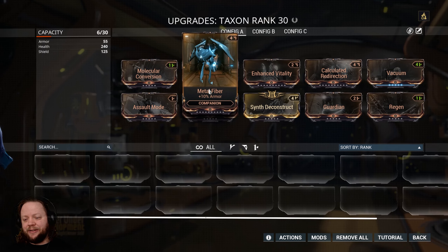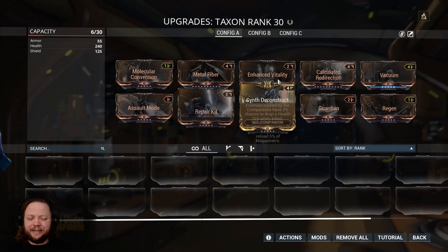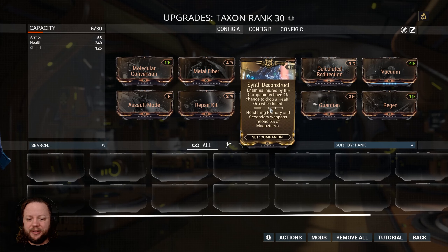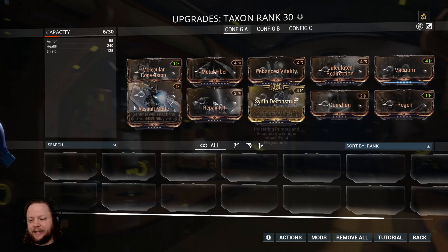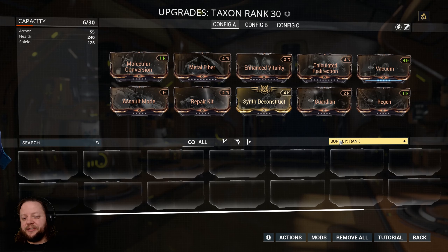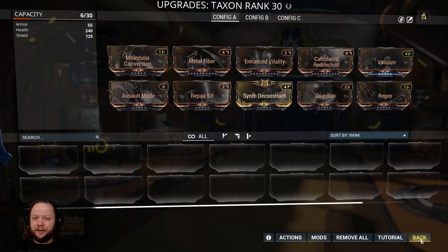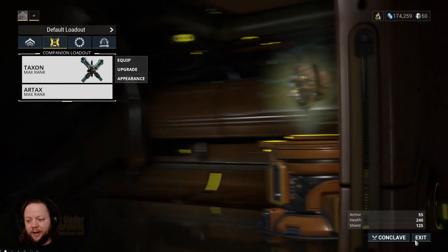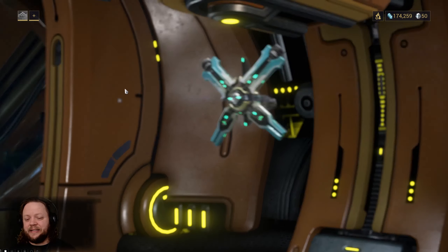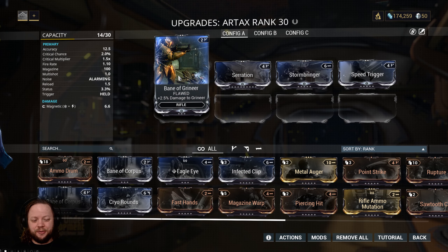We could also do Enhanced Vitality if we find that our companion is dying a lot. I'm not super worried about that at the moment. We have six more capacity, but we don't need to yet, so I'm going to kind of hold off. Early on, when you don't have a good source of endo, it's almost a little bit safer just to store your endo than it is to spend out and get the things you think you might want. Obviously, everything is your choice as the player.